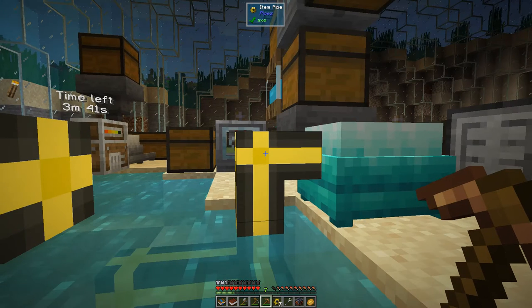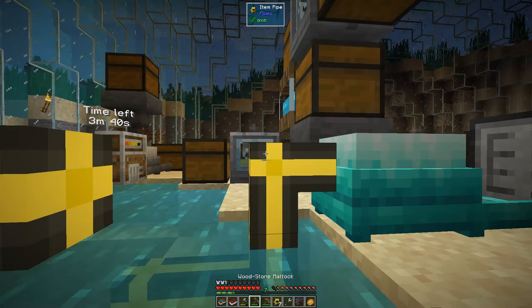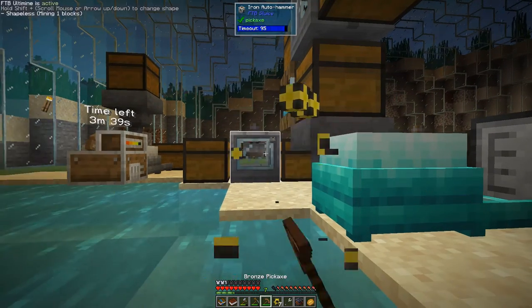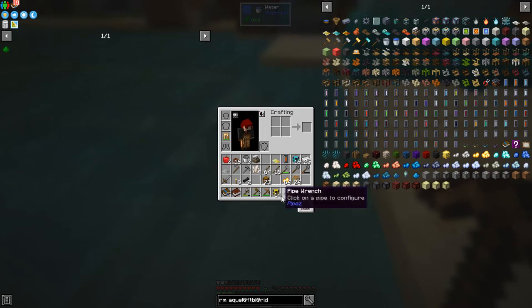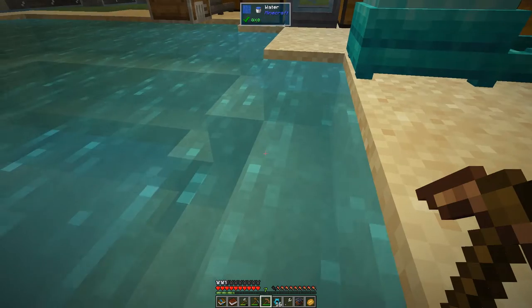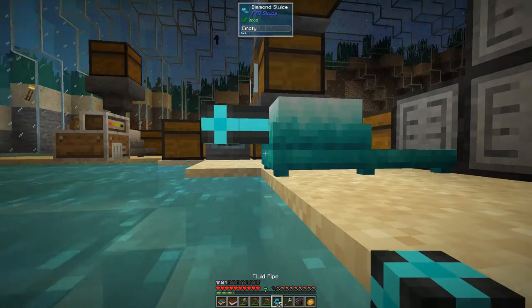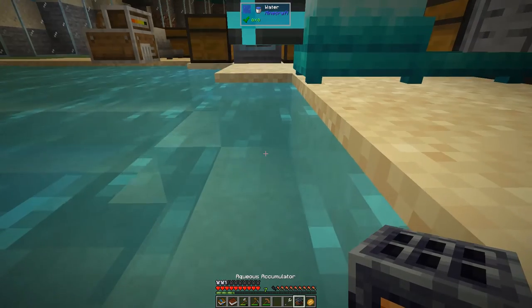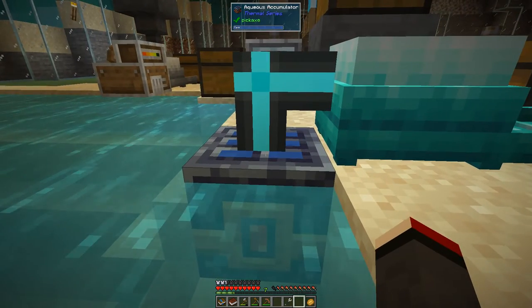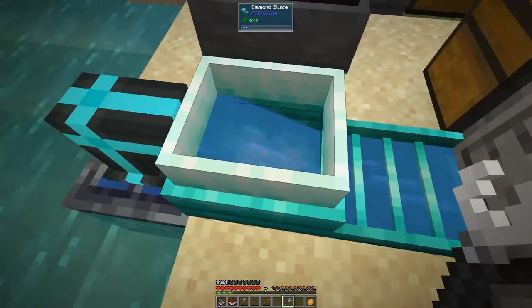Those are item pipes — that's the reason it's not working! I was using item pipes instead of fluid pipes. So we'll just put a fluid pipe on top of this one now, then we should be able to put the aqueous accumulator just below it. Yes, that's better — phew! Right-click that and that should now get water, as you can see. Well, that was hard work.